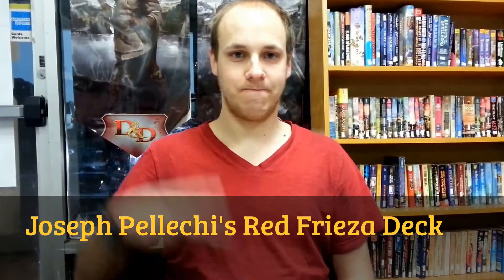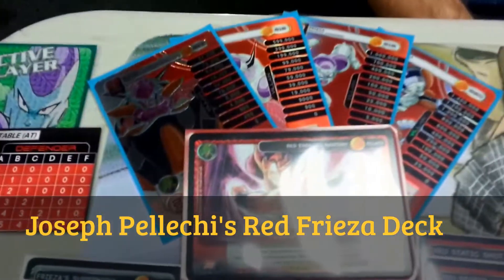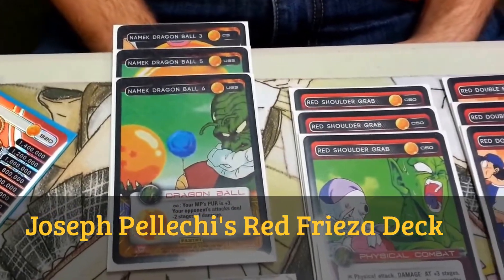What's going on Z-Warriors? Mr. Waffles here. We're here with Joseph Felici's Red Frieza deck, so we're going to just take a look and do the run through. We have Frieza levels 1 through 4 in Red Mastery. He's playing three Dragon Balls: Dragon Ball 3, Dragon Ball 5, and Dragon Ball 6.